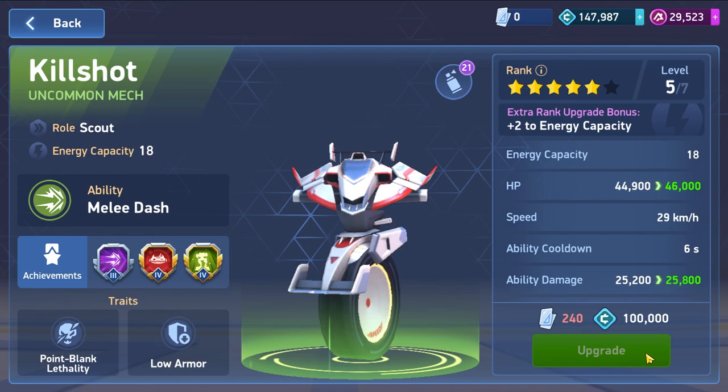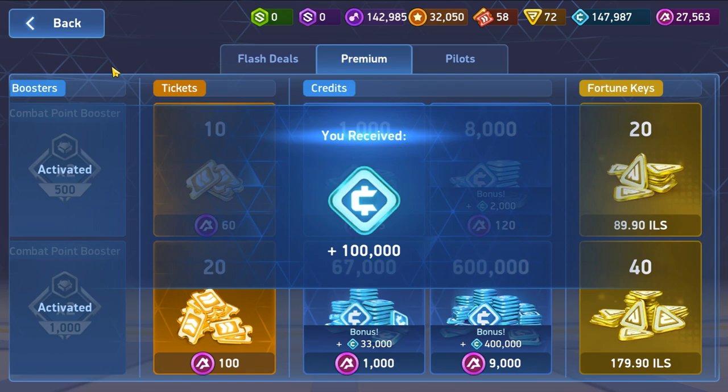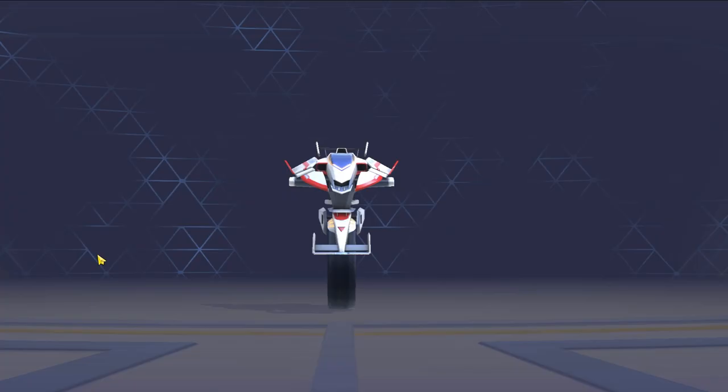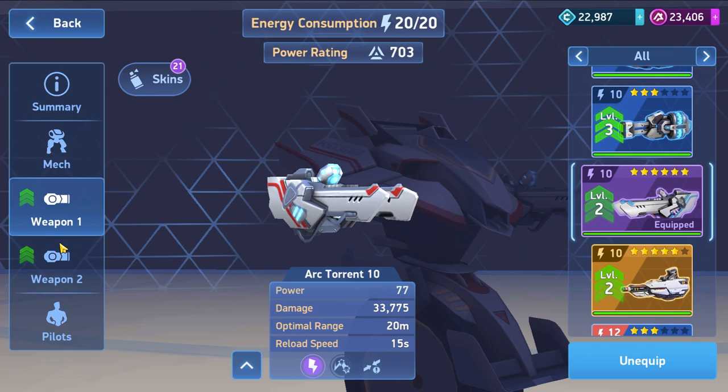As we progress into the upper levels, it looks like serious business - it's really expensive. It took me a lot of time to save these A-coins, but I have to do it to find a solution. We now have 20 energy capacity, which is enough to equip the Arc Torrent 10.